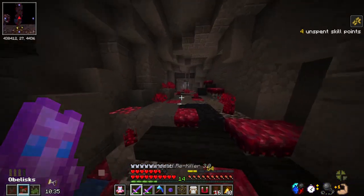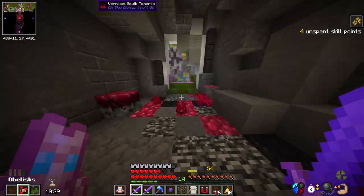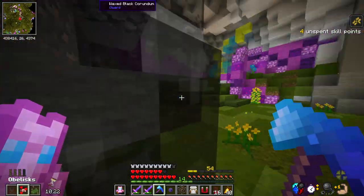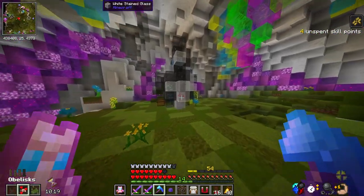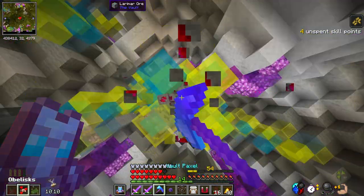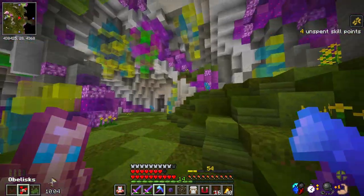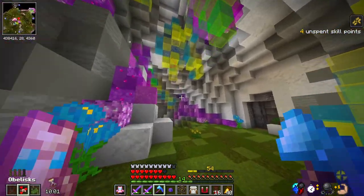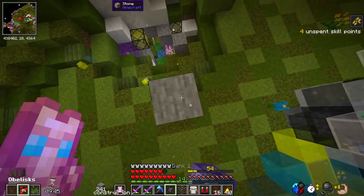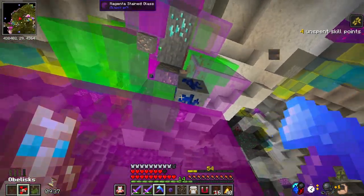I gotta find home, hopefully find another obelisk on the way. No way — is that what I think it is? It does have some durability and at least here I don't have to vein mine a bunch of stuff. So if I see something really, really valuable — like this. I need that — we can make our first puck! We can make our first puck. I'm happy with that, honestly. I want to move on.